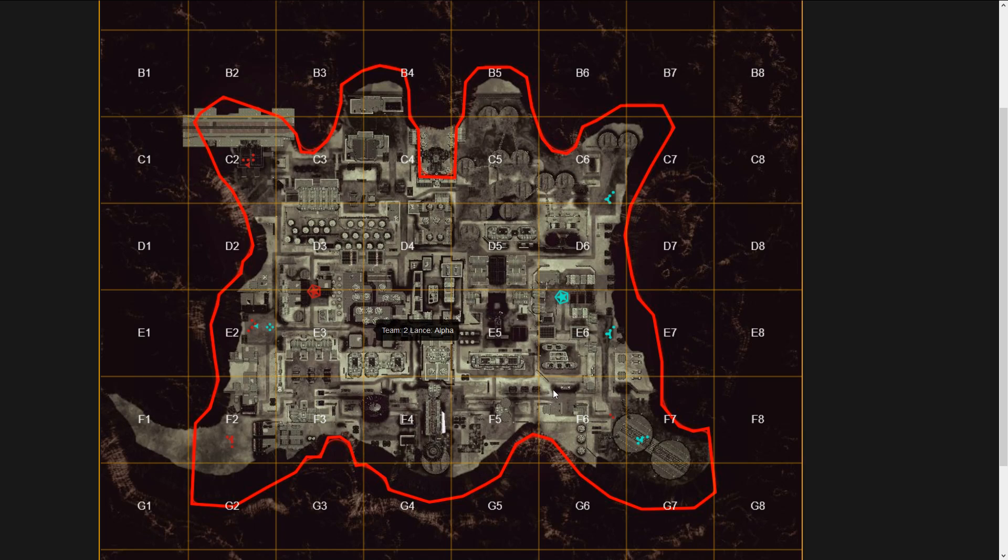If any team wants to approach the center, the direction of their approach is easily seen and their entrance is predictable, since it's limited to the two ramps on the two sides. Therefore, you should be able to see that if you can only hold one position on the map, the center is the best. I've shown these positions on Smurfy's, but you can go into testing grounds if you're unfamiliar with these grids.